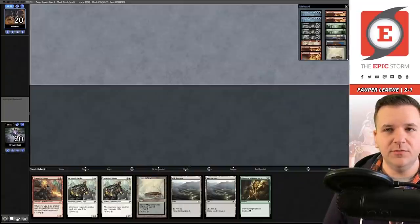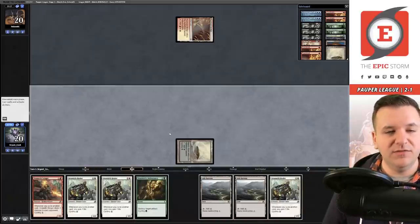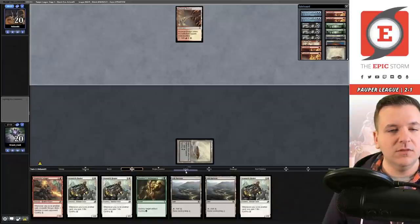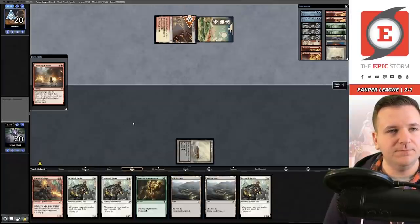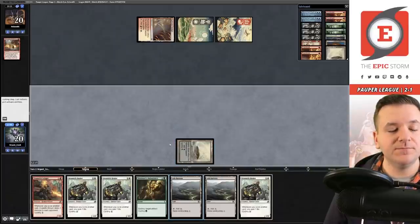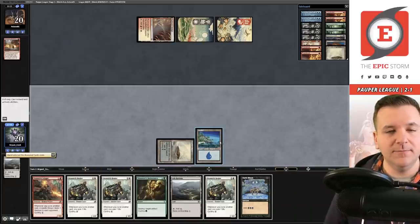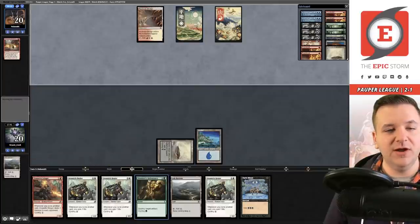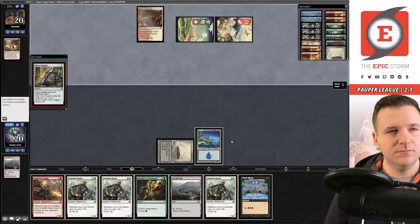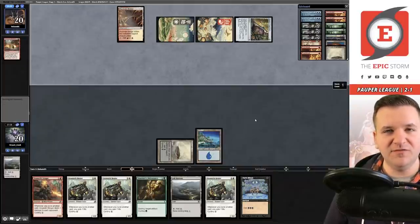Okay, pretty reasonable keep. Opponent takes a mulligan. These are the sorts of hands that can naturally beat a lot of graveyard hate because the plan is to not play into Bojuka Bog — and they're going to Cleansing Wildfire or Relic, and then eventually you can just Dissenter's Deliverance. Let's grab the Island. I don't want to grab the Forest too early — if they Wildfire me here I can't cast Dissenter's Deliverance. Spare Supplies — sure. Also by grabbing Island they might hold up Pyroblast where they normally wouldn't. And there's a Spellbomb.